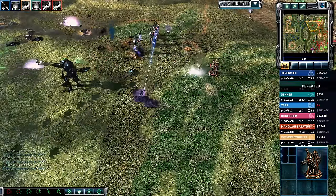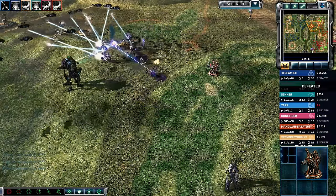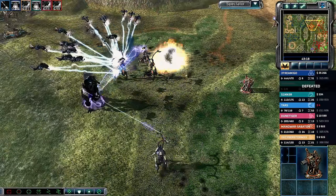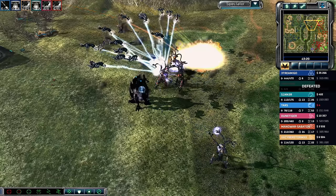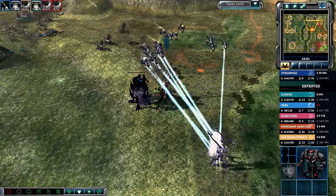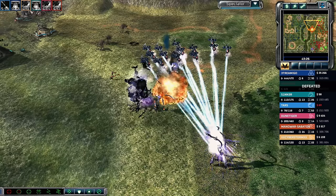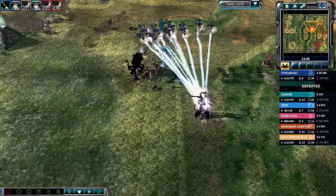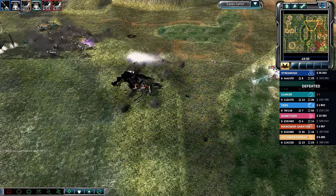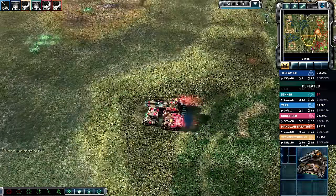A sonic emitter re-emerges from Dune Tiger, courtesy of Boom. Since the Steel Talons don't have a sonic emitter, the Tripods move in and get EMP'd. I think the splash damage from the Specters was actually friendly fire that killed that Redeemer.